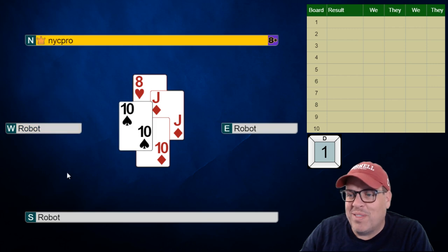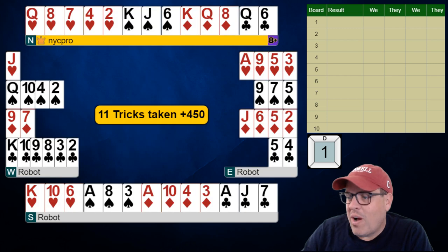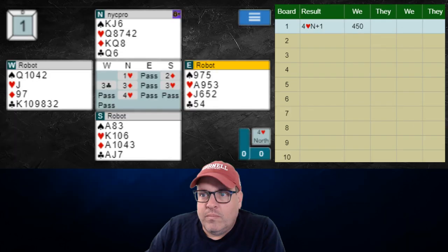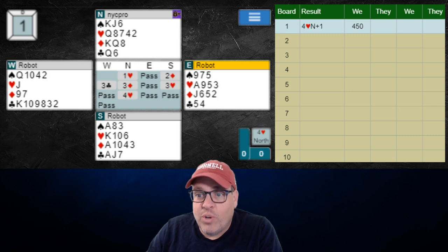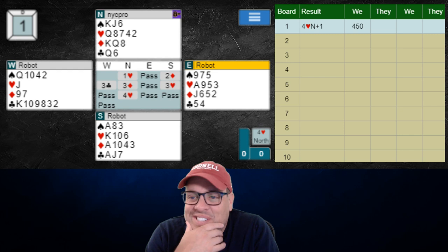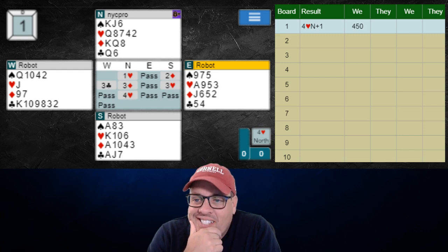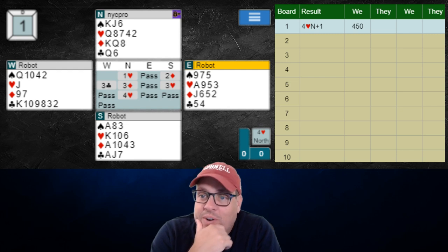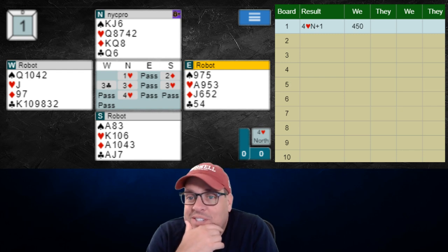Let's see what lefty was bidding with here — this is gross. Wow, what a terrible hand they had over there. Let's jump over to the results and take a quick peek. Alright, let this be a lesson to you — don't get in there with this hand. Lefty has like this ugly six count with king-10-9-8-6 of clubs. I mean this is not a spot I would ever think about entering an auction. Kind of crazy stuff here, but it looks like we did as well as we're going to do on this particular hand.